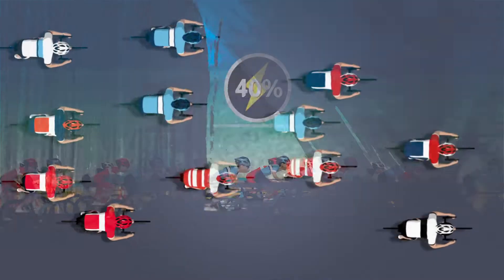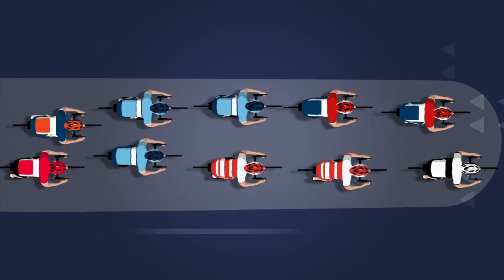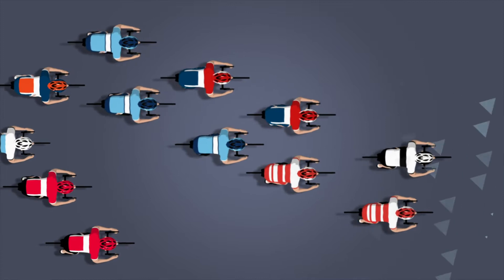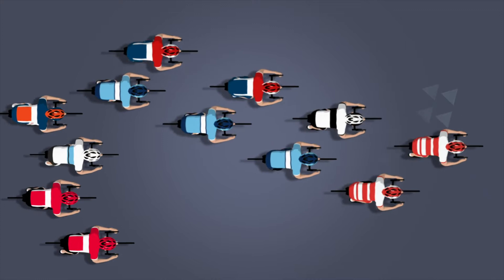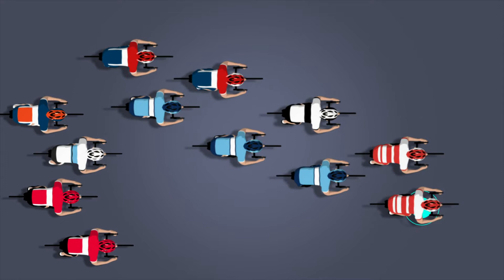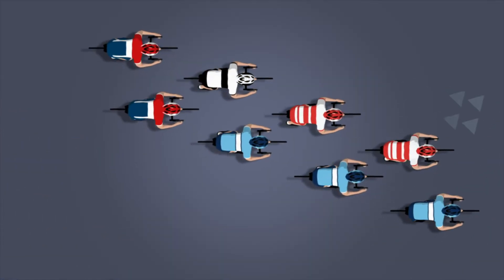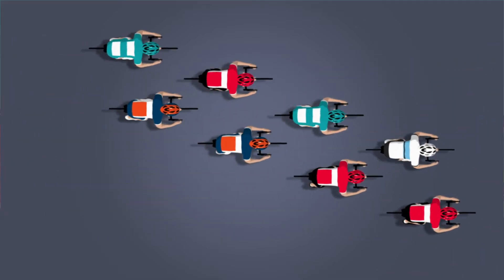The peloton responds to wind conditions and shifts shape in order to exploit tailwinds and fight headwinds and crosswinds. When encountering crosswinds, a particular type of formation will emerge within the peloton, known as an echelon. Riders will shift position diagonally in order to get cover against the crosswind, cycling through the leading position to share the workload. Often, however, there will not be enough room on the road for all riders to be part of the group, so riders will be forced to drop off from the leading group and form another group behind them, and so on, forming an echelon.